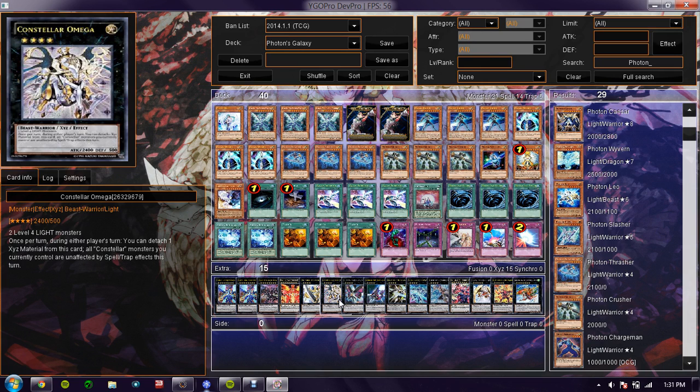Constellar Omega — you can ditch one of the materials and then he'll be unaffected. He's a 2,400 ATK beater, which is very nice.